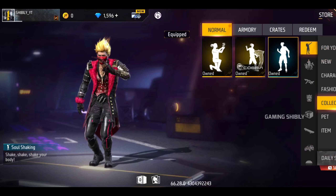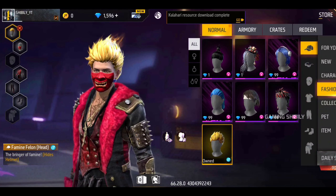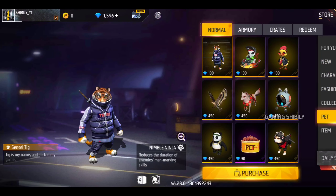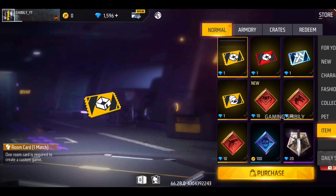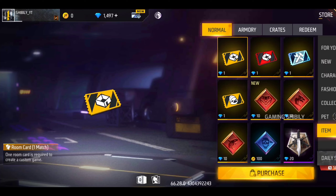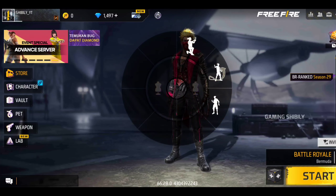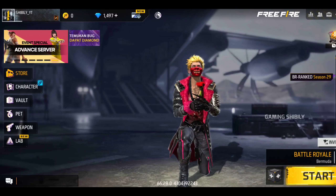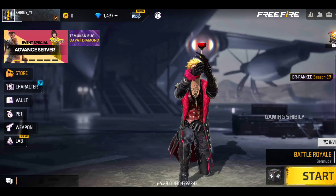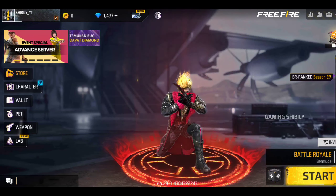We have the 3 emotes. This is our pet, and we can get a full video on the Advance server. Our favorite item is the Room Cards. If you can't get a Room Card in the Advance server, you can get one. If you can't get a Room Card in the Advance server, you can't get one in the main Free Fire either.